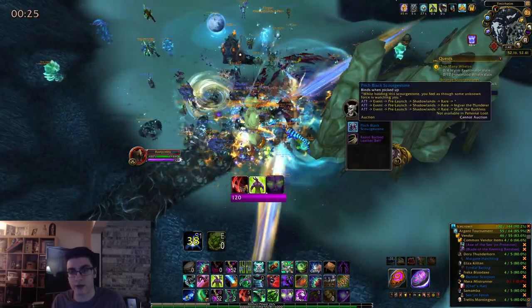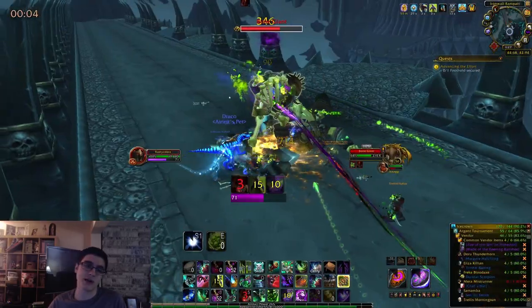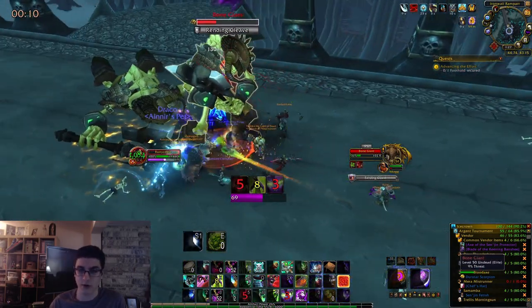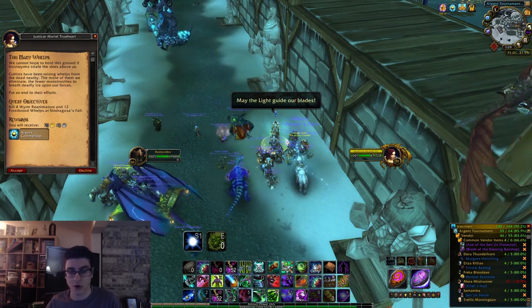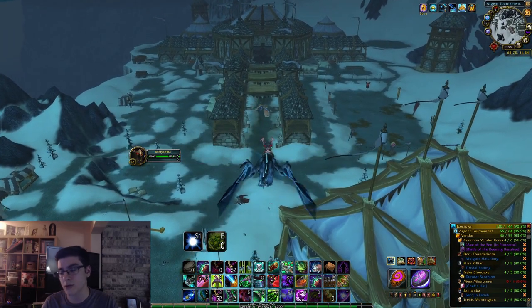First things first: as soon as you log into whichever character you want to gear, you'll get an introduction quest. Keep following and complete that quest line until you eventually end up in Icecrown with the Argent Tournament quest. You're going to get one quest that will eventually unlock the dailies for you. You will have three initial dailies, which will give you Argent Commendations — the currency used to buy item level 100 gear. Complete those three dailies every single day.